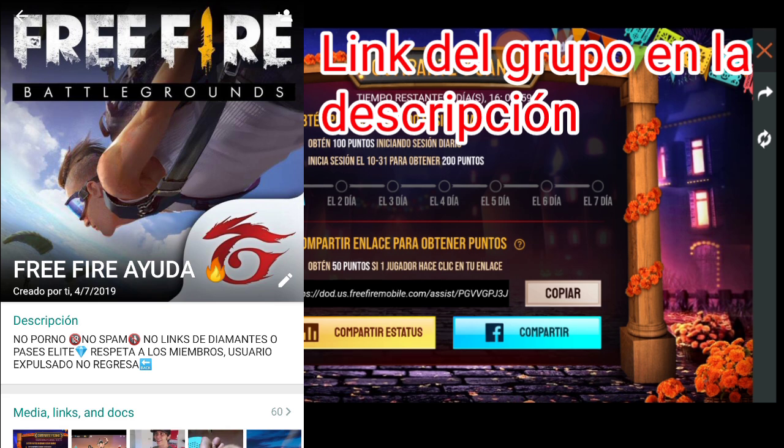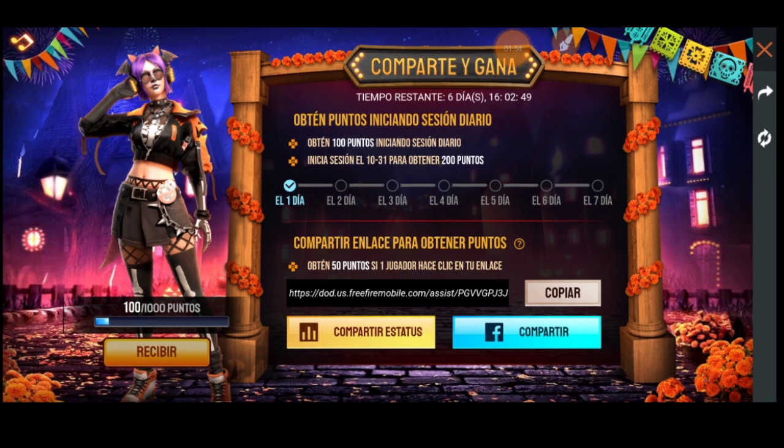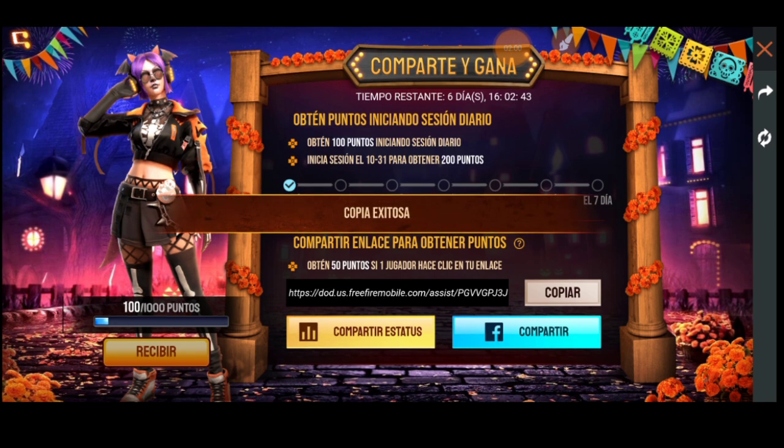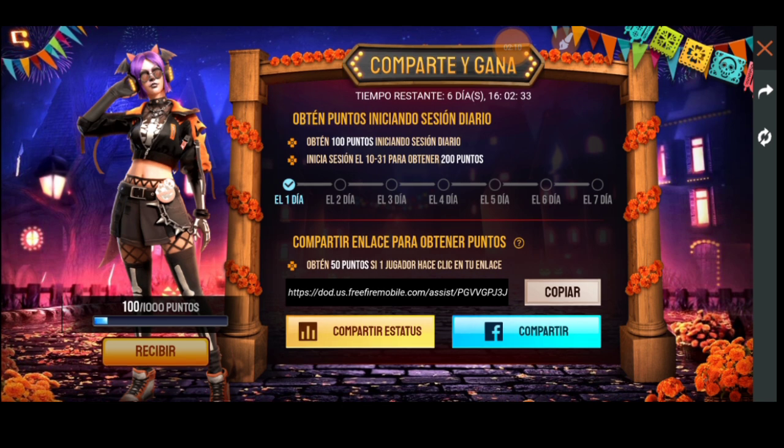Simplemente entran al grupo de WhatsApp, comparten su link y dicen de qué región son. Recuerden que solamente tienen que compartir entre compañeros de la misma región, entonces comenten región Estados Unidos o región Sudamérica. Por cierto, aquí en la descripción les dejo mi enlace, por favor ayúdenme a compartir esto rápido. Simplemente tienen que ingresar al enlace, entran al grupo de WhatsApp, comparten tu enlace y entre todos nos vamos a ayudar.